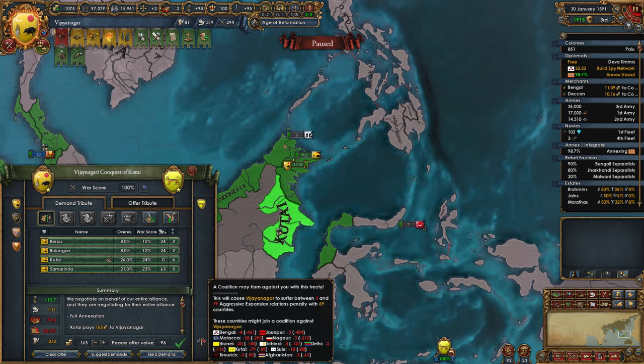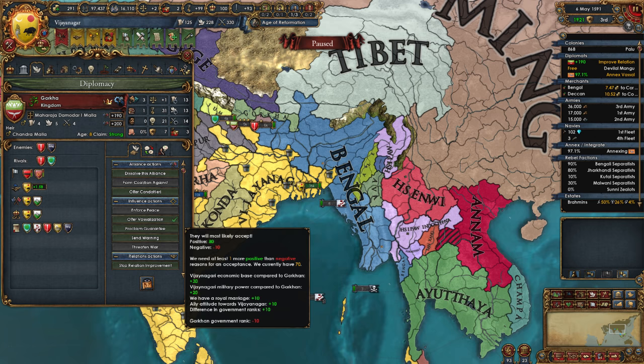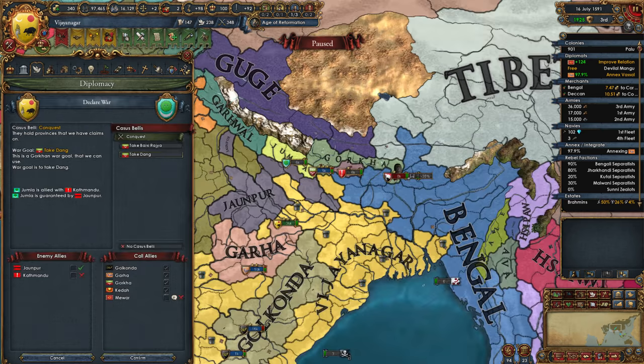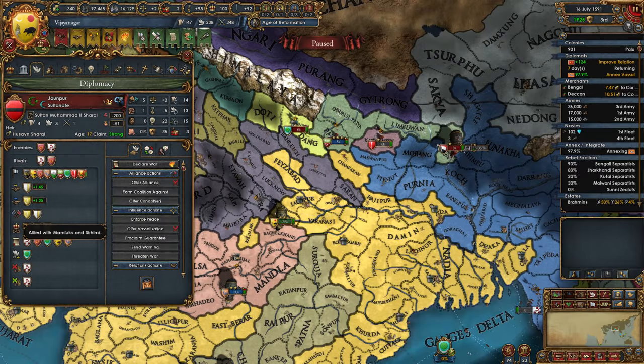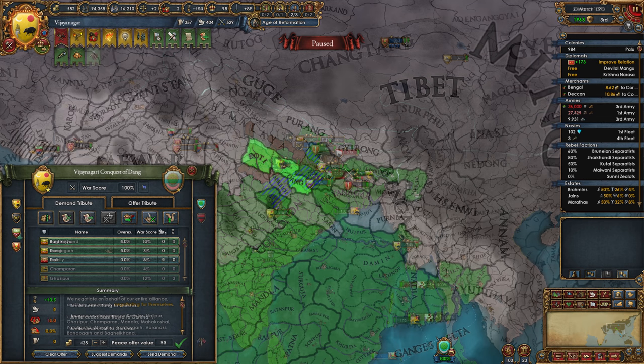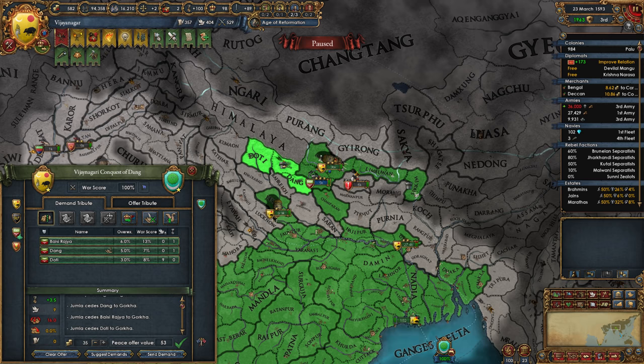Next, I decided to diplovassalize Gorka in the Himalayas, so I could use their cores and claims to expand there. Gorkas also have pretty good military ideas, so they are a useful vassal to keep around. Using their conquest CB, I attacked another minor nearby who was allied to Janpur, which was great because Janpur was allied to the Mamluks, and I didn't really want to fight them directly. So I took some money from Janpur and annulled their alliance with the Mamluks, revoked some cores, then full annexed the primary target and gave it to my vassal.